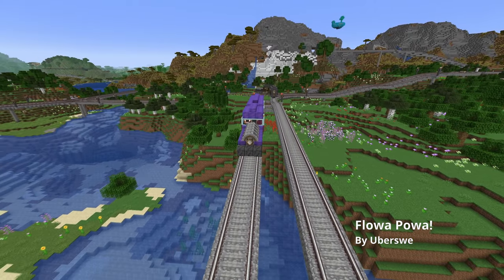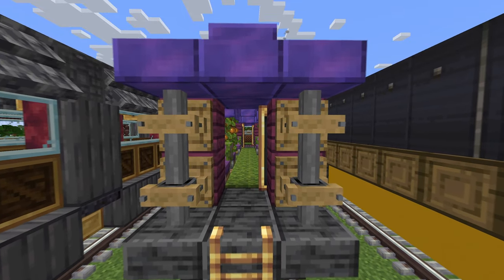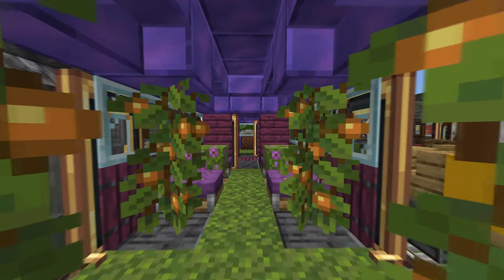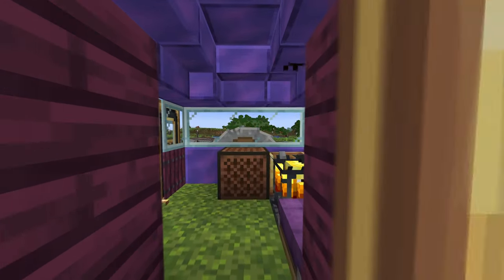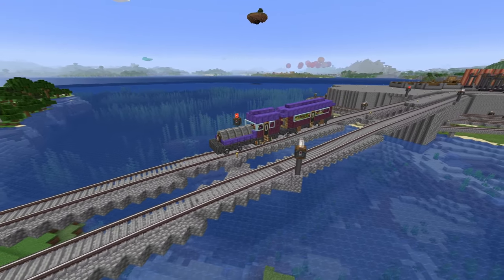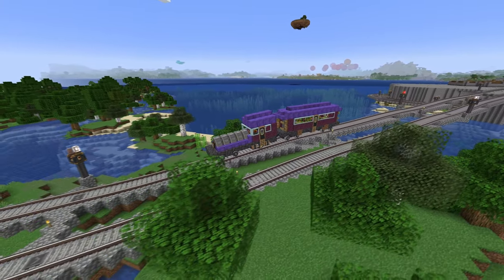Next we're going to take a look at my train called Flower Power. This is another train I created to try to match someone's personality. On the inside you can see moss carpet, some azalea bushes, and some goldberries. I wasn't able to plant the azalea bushes without having dirt blocks — if anyone knows a way around that, please leave a comment. The bright purple color is from Applied Energistics 2, and I also used some crimson planks and trapdoors from the Chisel mod.